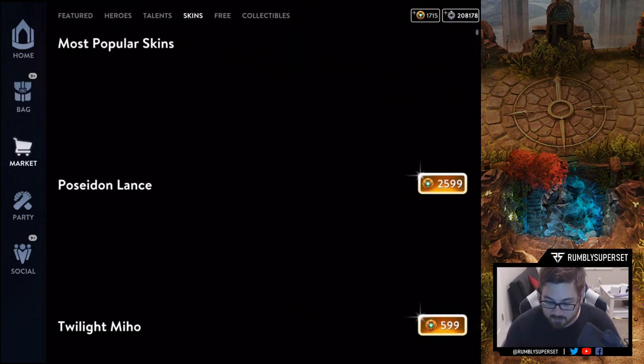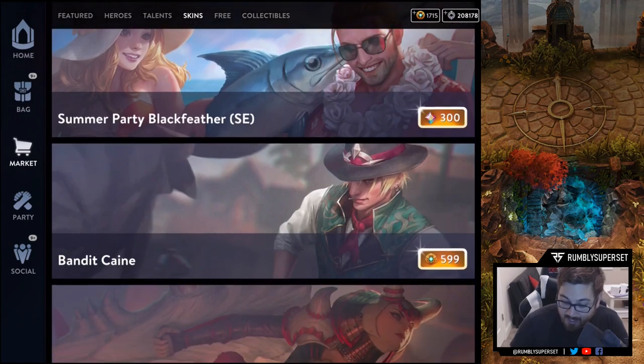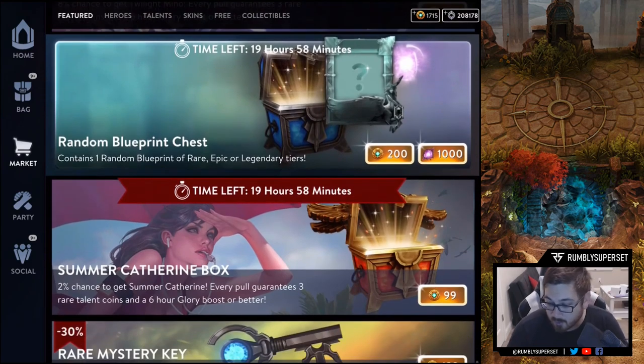Going into the market, let's start. You have about 20 hours — well, by the time I upload this video it's probably about 10 to 12 hours left on this event. Definitely take advantage if you have an abundance of essence. If not, go ahead and spend the ice if you want, otherwise you can just ignore it.